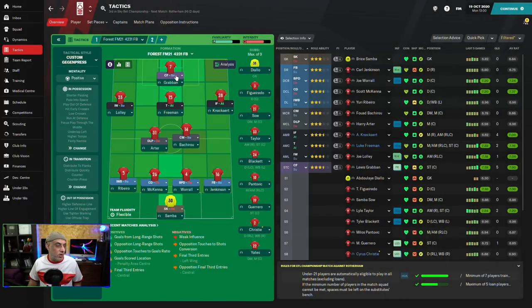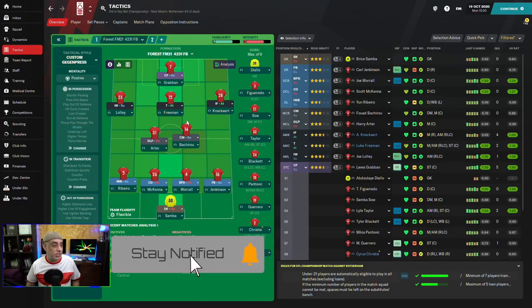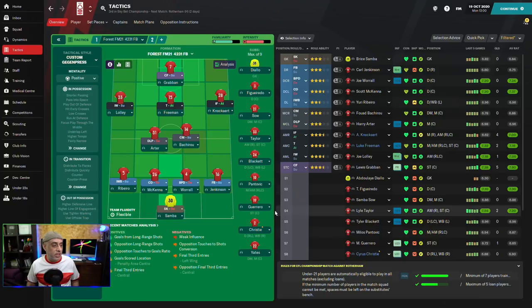As you can see, it's got a complete forward, inverted winger, Trequartista, inside forward on attack, a DLP, a central midfielder on support — which is basically a generic role — a fullback on support, two central defenders, one being a ball-playing defender, and an inverted wingback. The goalkeeper is set to sweeper-keeper on defend because in FM21, the sweeper-keeper on support feels like an American football player always trying to kick it long. It's easier to control him on a defensive duty.